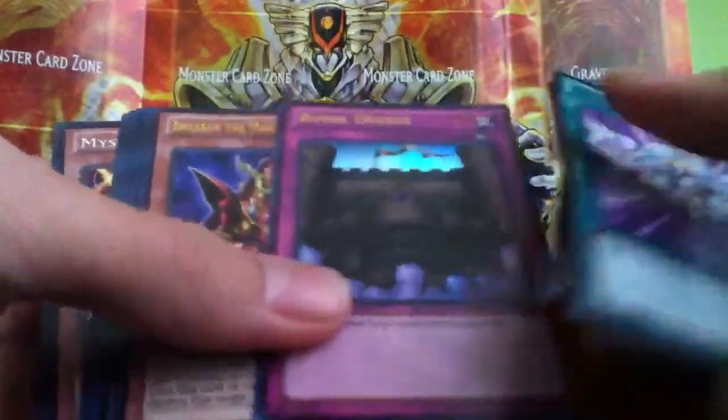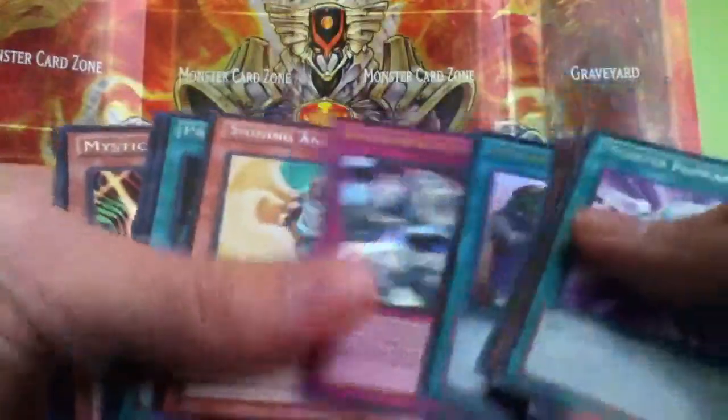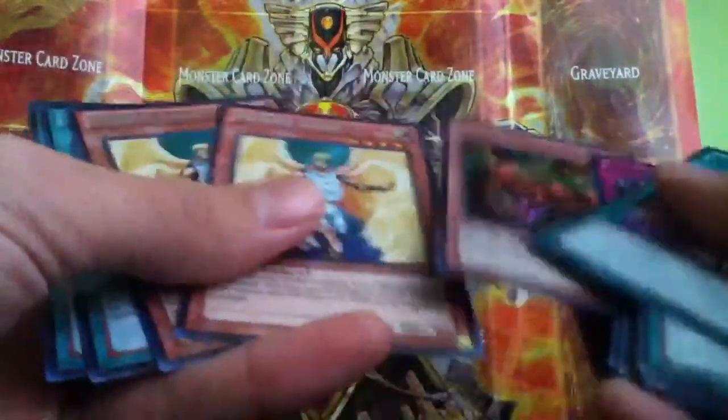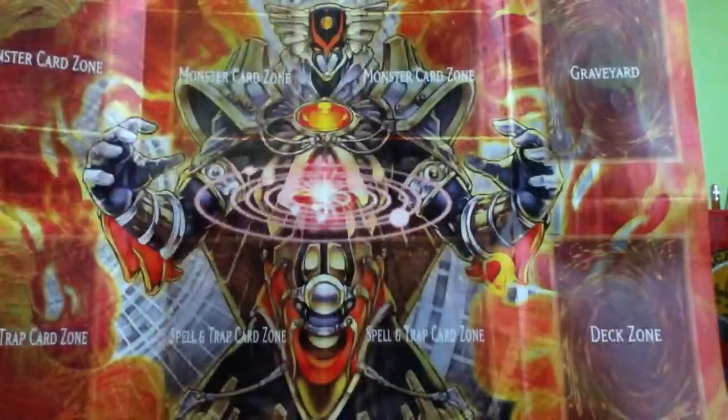For Ultras: Decree, Double Breaker, Upstart Goblin, Stronghold. And then for the Secrets: Mystic Tomato and two Shining Angels, and then a Prohibition and a Change of Heart. Alright guys, thanks for watching, and I'll see you around.